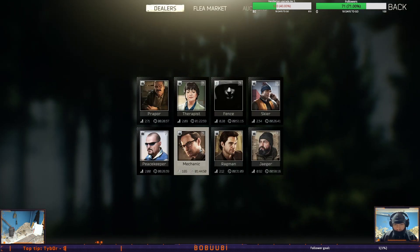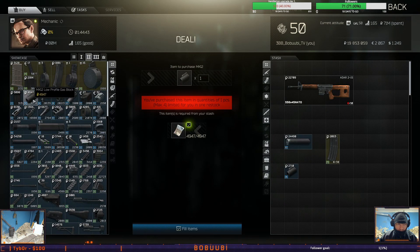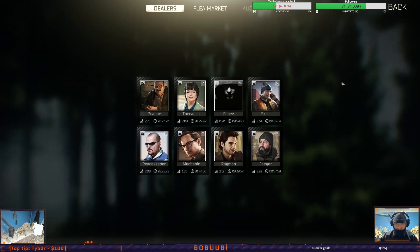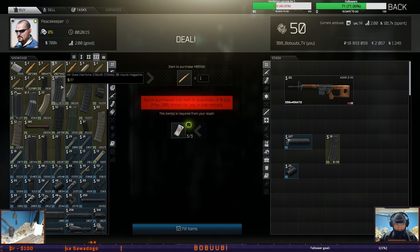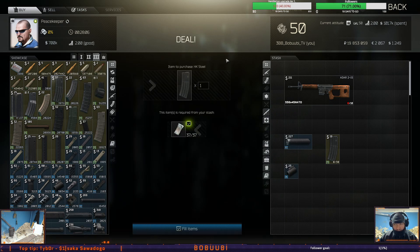When you have your Idar, you will need two more parts for it to be operational. You will need a low profile gas block MK12 from Mechanic level 2, and you will need additionally a silencer, which will be the Rotor 43. I advise you to get yourself a 30-round mag — I'm buying usually the HK steel from level 3 Peacekeeper for 37 dollars, because it has a 10% modifier for loading and unloading speed.